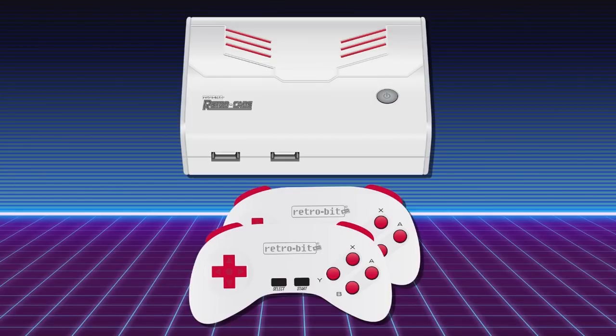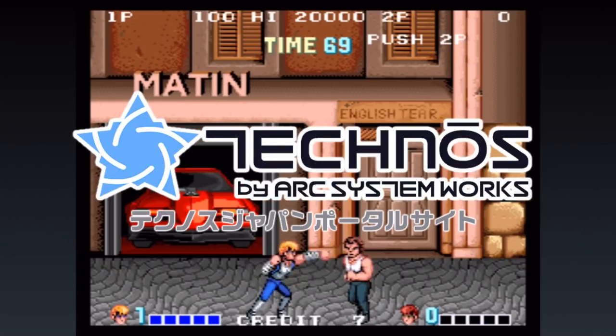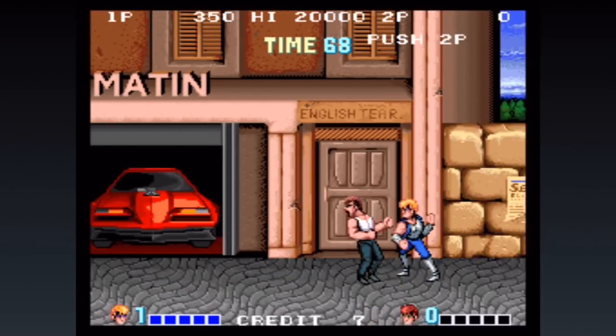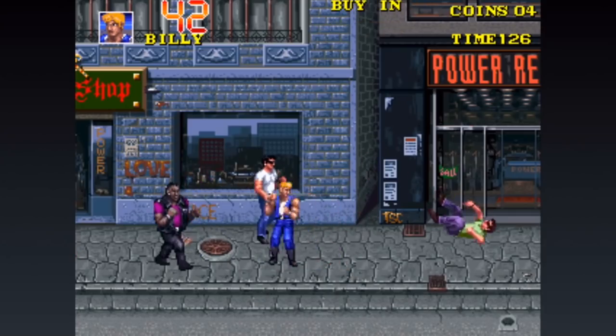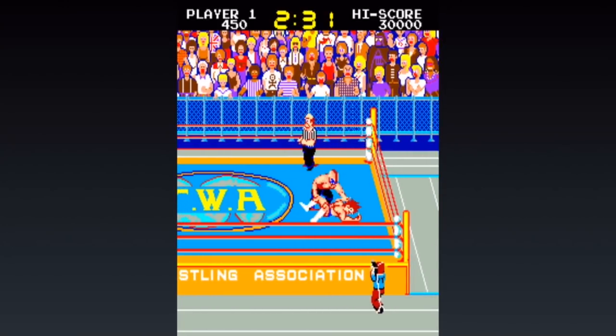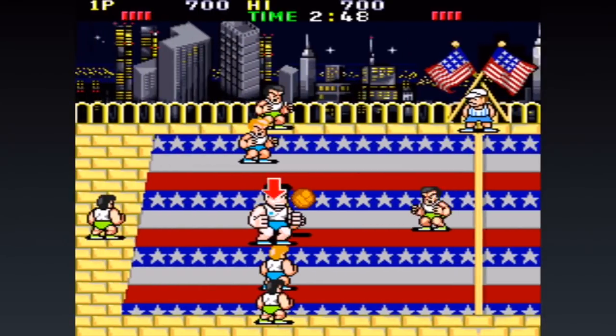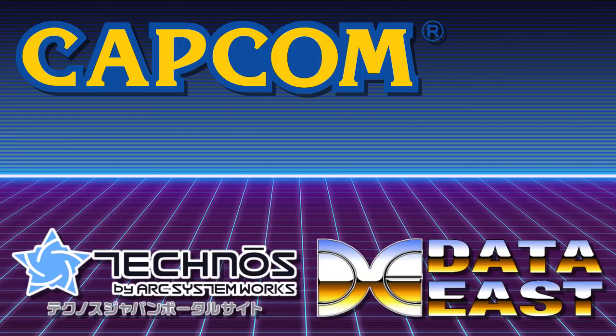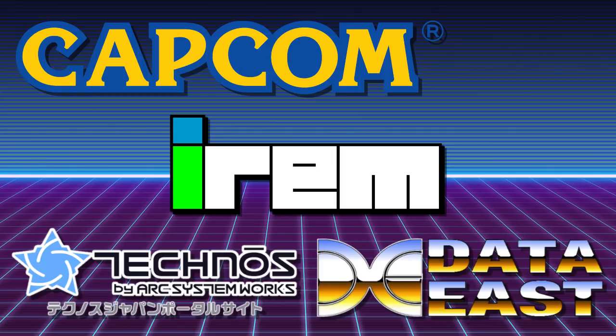The biggest news is that I'm finally able to reveal the remaining two companies with games in the Super Retrocade. Up first is Technos, who have confirmed six games for the system: the arcade versions of the original Double Dragon, Double Dragon 3: The Rosetta Stone, Exciting Hour, The Pro Wrestling Network, Renegade, Super Dodgeball, and The Combat Tribes. On top of Technos, I can also confirm games from one of my favorite old-school developers, Irem. I can't confirm Irem's contributions just yet, but there are a lot of big games you're going to be extremely happy about — stay tuned for more information.